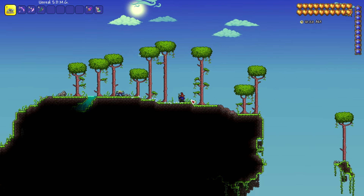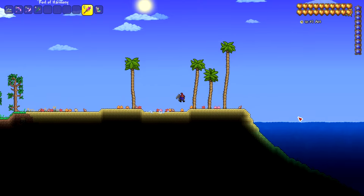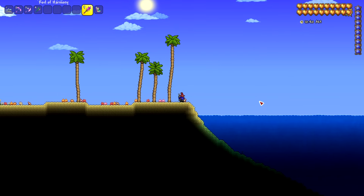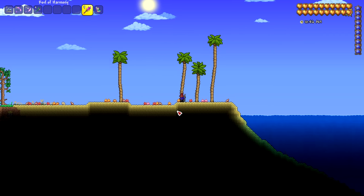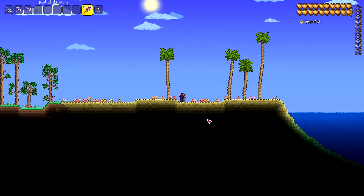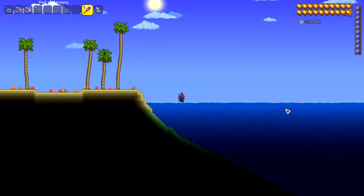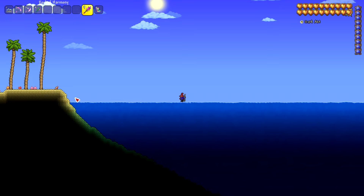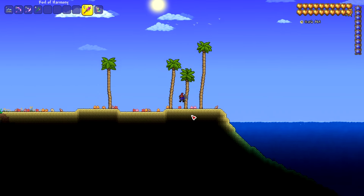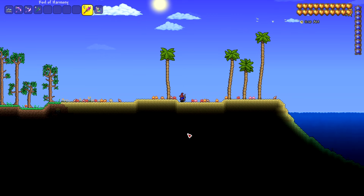Once you're at the ocean, this is where you'll want to start digging down. You could dig right next to the water, but I recommend going back just a little bit. There's not an exact amount — you can go however far you want. The aether will always spawn 50 blocks away from the edge of the world, which is probably about halfway through the ocean.